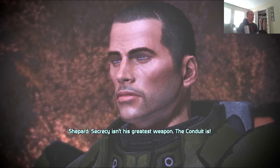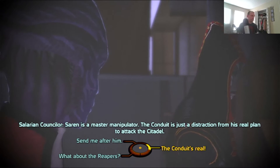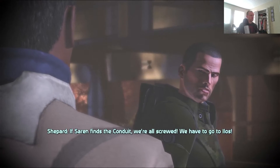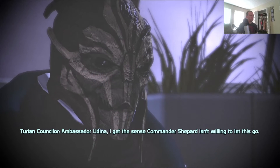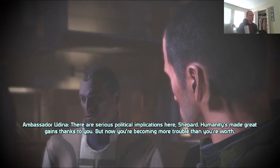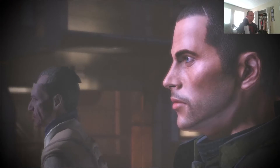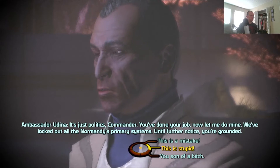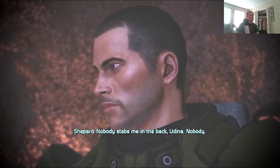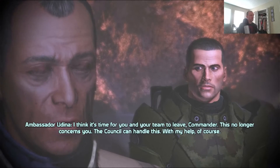Secrecy isn't his greatest weapon — the conduit is. Saren is a master manipulator; the conduit is just a distraction from his real plan to attack the Citadel. If Saren finds the conduit, we're all screwed — we have to go to Ilos. Ambassador Udina, I get the sense Commander Shepard isn't willing to let this go. There are serious political implications here, Shepard — humanity's made great gains thanks to you, but now you're becoming more trouble than you're worth. You bastard — you're selling us out. It's just politics, Commander. You've done your job, now let me do mine. We've locked out all the Normandy's primary systems. Nobody stabs me in the back, Udina — nobody.